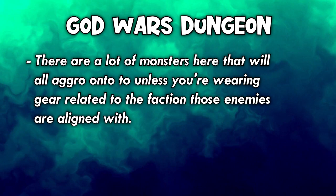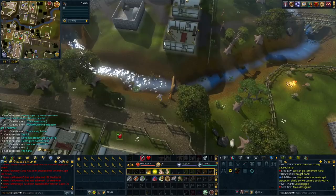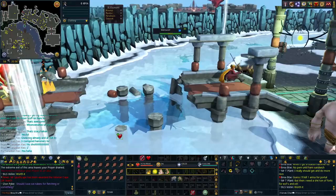I ended up getting an Aviansies task, which would require me to go to the God Wars dungeon. There are a lot of monsters here that will pull aggro onto you unless you're wearing gear related to the faction those enemies are aligned with. Aviansies are in the Armadyl faction, so I needed to wear something Armadyl related so I don't get completely shredded there. I didn't have any Armadyl items, so I quickly went and completed Temple of Ikov to get the Armadyl pendant. Now I can kill these Aviansies in peace.